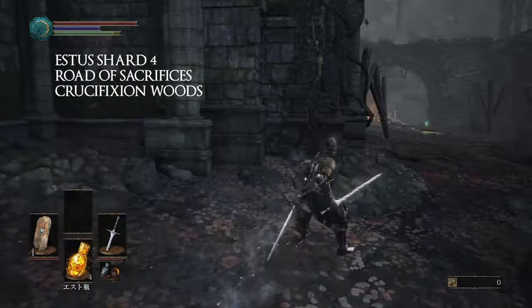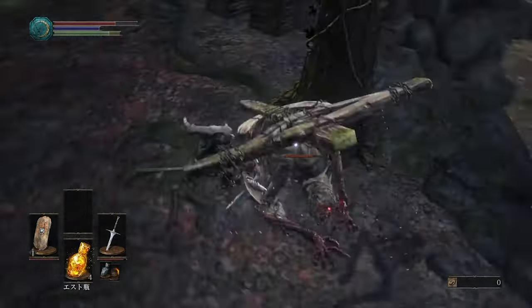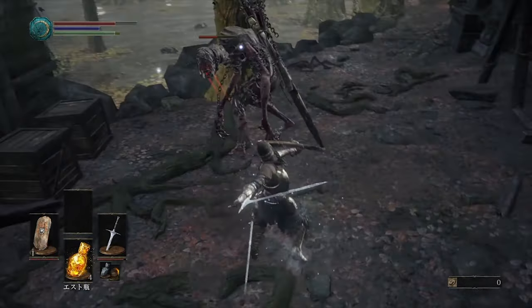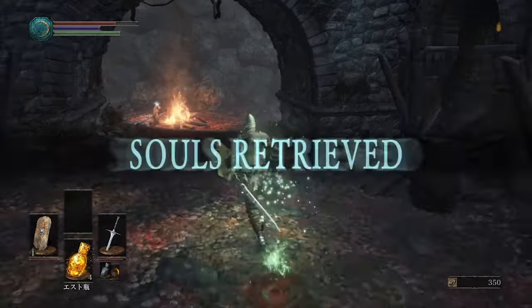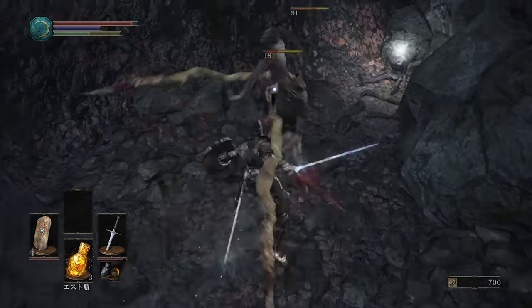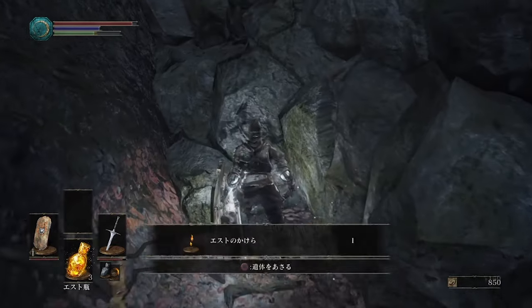Number four is going to be at the Road of Sacrifices at the Crucifixion Woods bonfire. For this shard you're going to walk towards the fortress, however you're not going to go inside the fortress — you're going to go in the river under the fortress. If you follow my pathing you should get to a campfire area where there are some enemies. Dispose of the enemies and the shard is going to be to the left of the campfire down a couple steps — it should be pretty easy to see.